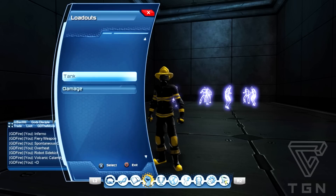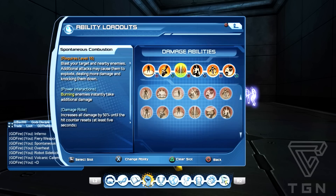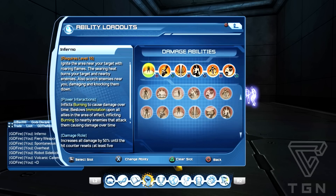Right, very standard loadout for how I DPS. I've got the two damage over times, the buff, the burst damage, robot sidekick, and a supercharge. We start off with Inferno, then Fiery Weapon, then Spontaneous Combustion, then Overheat, then Robot Sidekick, and then the supercharge. Those are your six slots.